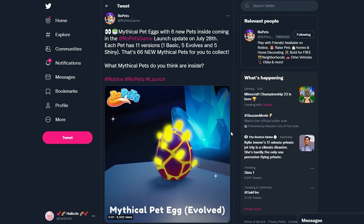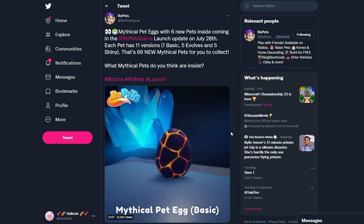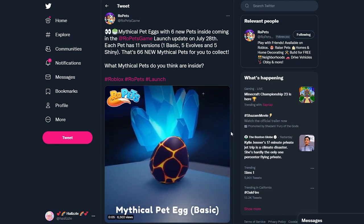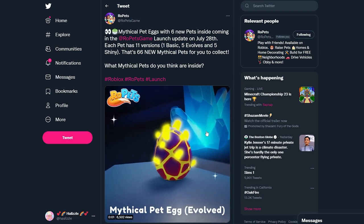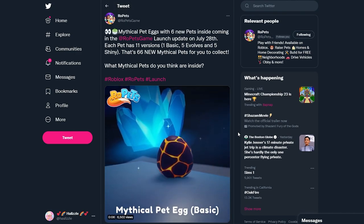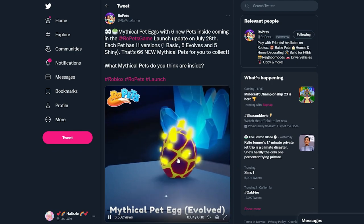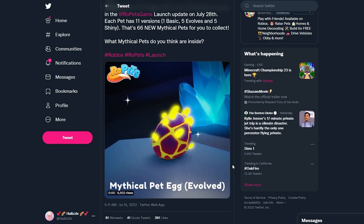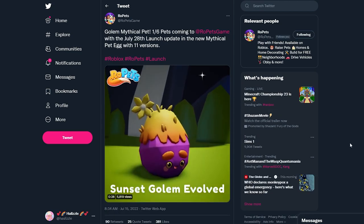Each pet has 11 versions: one basic, five evolves, and five shiny — that's 66 new mythical pets for you to collect. What mythical pets do you think are inside? This is the very first tweet introducing the mythical egg. This is what the mythical egg looks like: basic, as you guys can see, then we have evolved with the shiny particles.